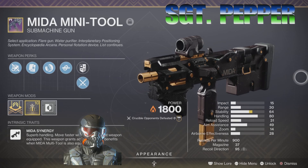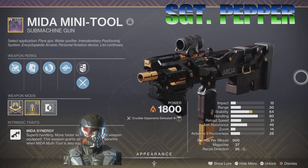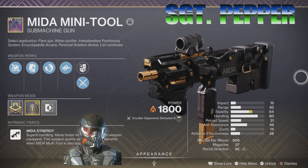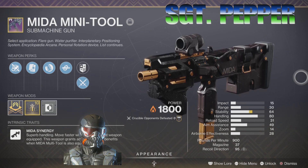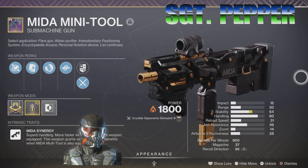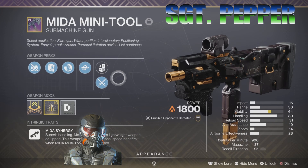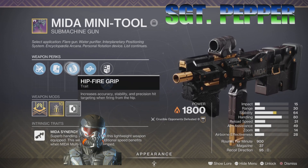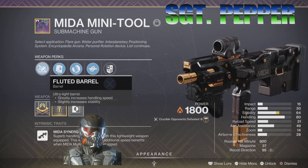Again, 15 impact damage. The range is less — this is 30. Stability is 64. Handling is 80, that's pretty good. Reload speed is 31. Aim assist is 49. Zoom 28. Airborne effectiveness, same number of rounds — 37 rounds in the mag. Recoil direction is 95. It does have kill clip and hipfire grip, which is going to come in handy.